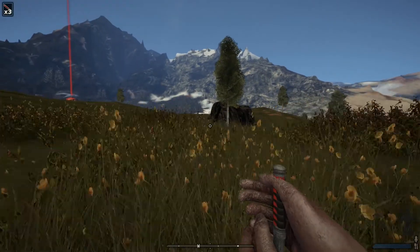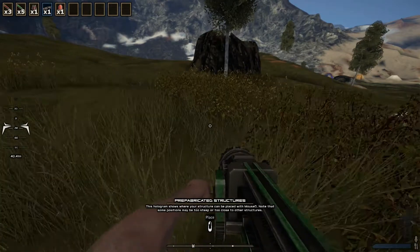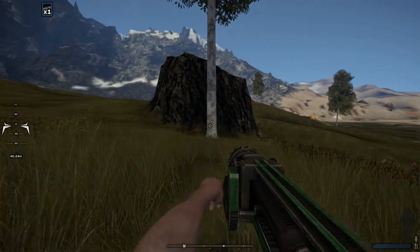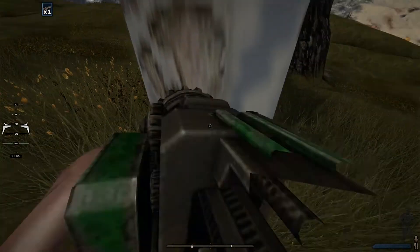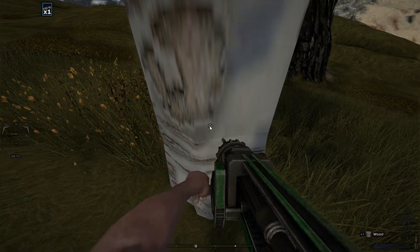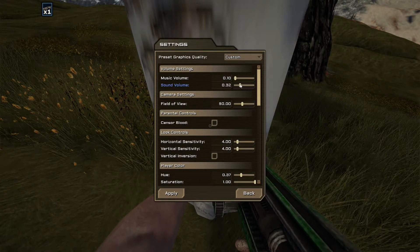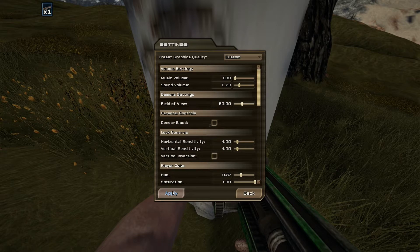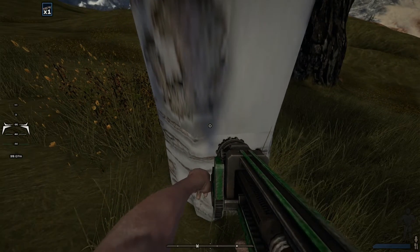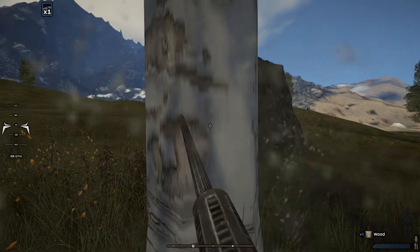Let's see — if I scroll the mouse wheel... I don't know what that is. Prefabricated structures. This is a drill, I know that much. Let me find the sound settings and turn the music down a bit. Okay, that's a little better — not quite as obnoxiously loud now.